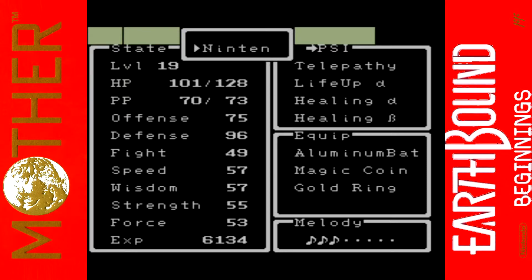Both Ninten and Lloyd have a gold ring. Equipment is split up into four separate areas: your weapon, your coin, your ring, and an accessory. Coins and rings give you pretty much defensive power-ups in two different slots, and the accessory does what it tells you. Magic coin and gold ring are the best coins and rings available, but the repel ring doubles the steps to the next random encounter — which I'm not going to use because we can just use the pause method. Plus we need to keep fighting for experience.